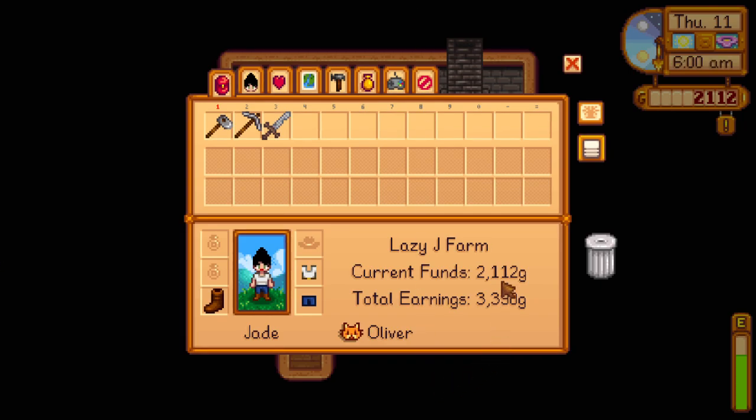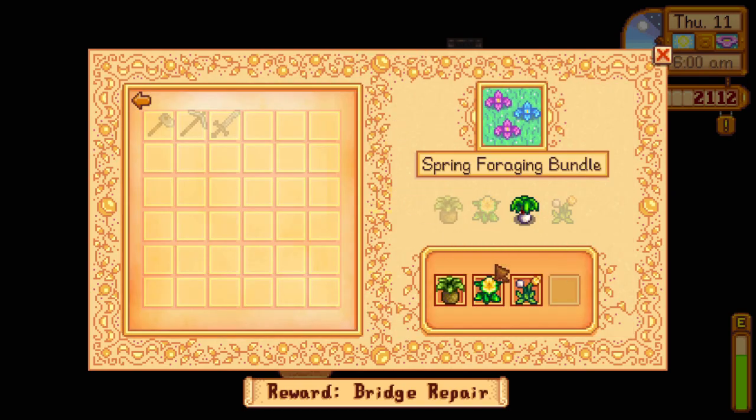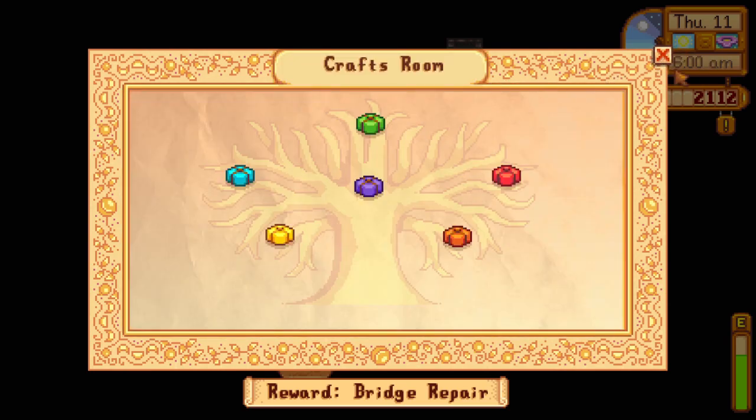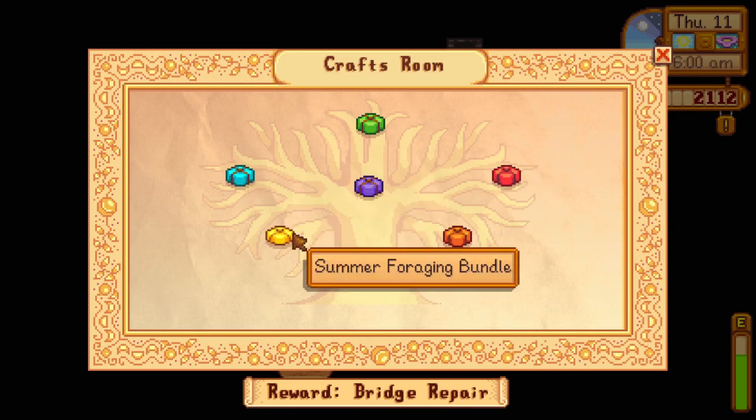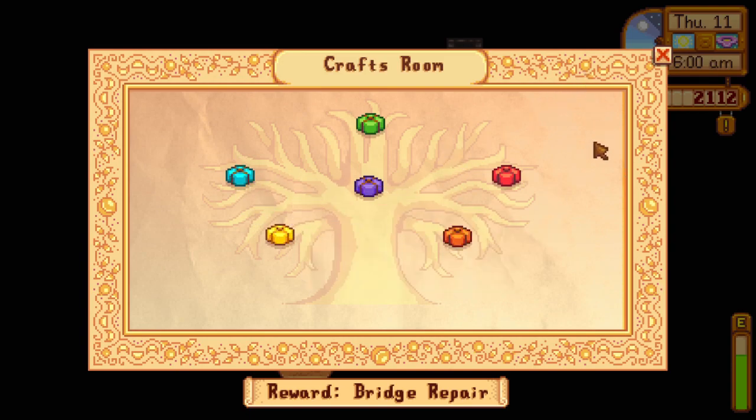Let's get started on our Day 11 adventures. When we left off last time, we had enough money to get that bigger backpack, which is going to be super helpful. We'll go to Pierre's store. Another goal for today is finding the leek to finish my spring foraging bundle. I just realized this button tells you what you need for the community center, so you don't have to visit every single time.